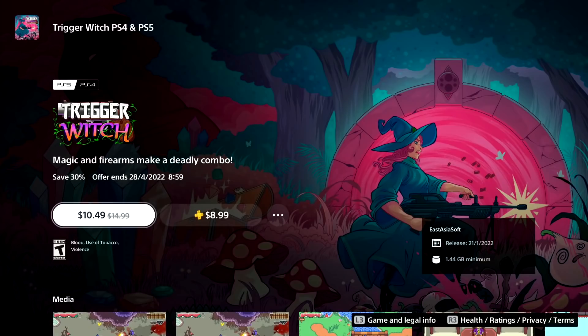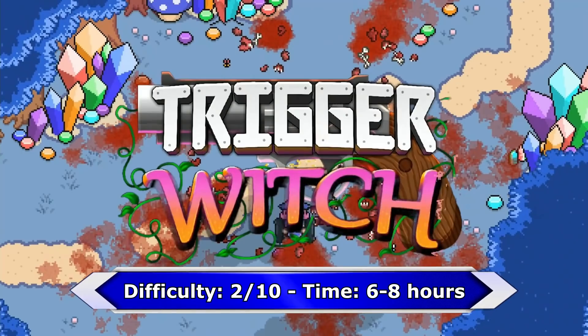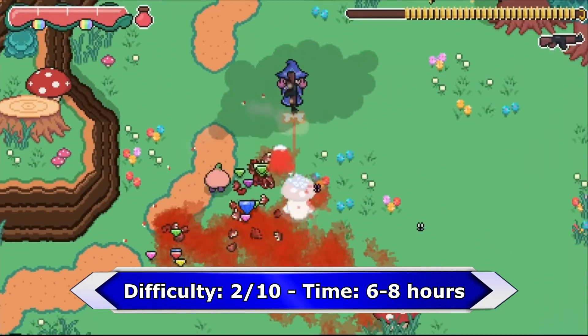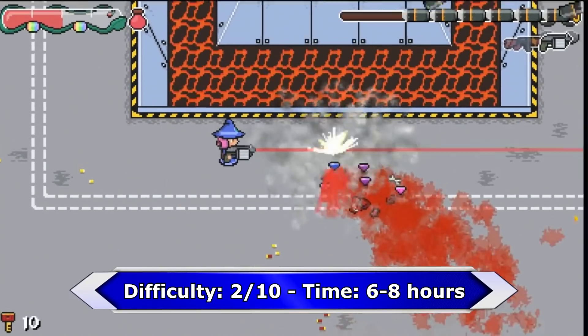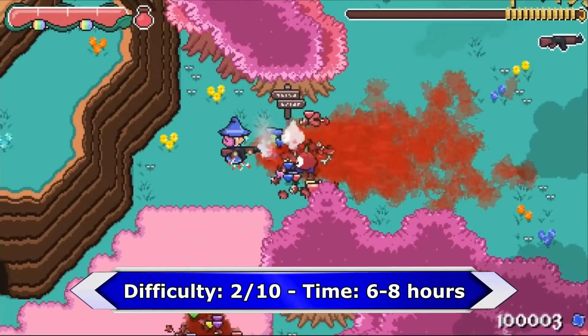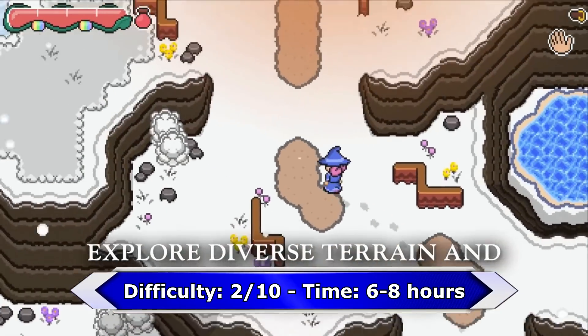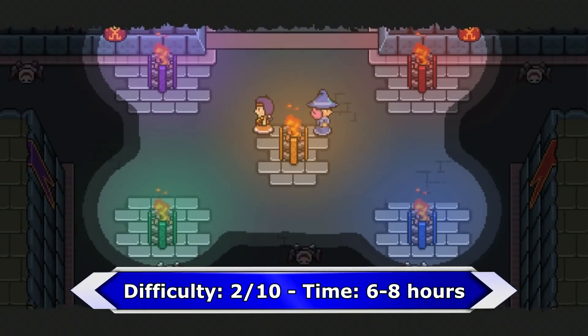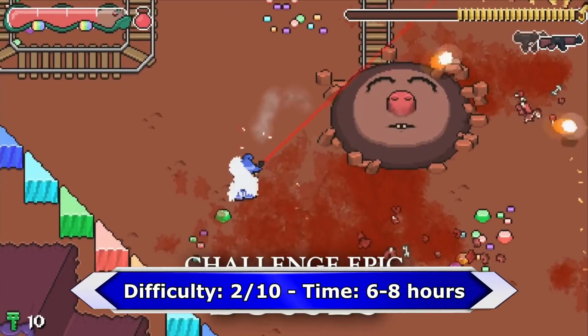If you like twin-stick shooter games, check out Trigger Witch — only $9 if you're a PS Plus member. No trophies are missable and the entire game can be played on easy difficulty. Another good reason to buy this game is you can play the entire game in couch co-op. And the game has 58 trophies. Plus the game is crossbuy between PS5 and PS4. Believe me, the game is a lot of fun especially in couch co-op.